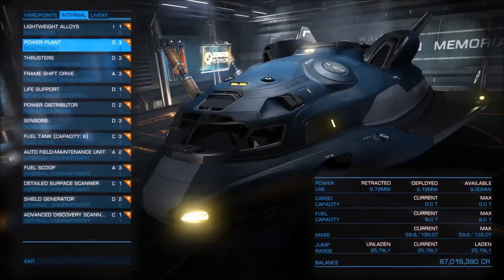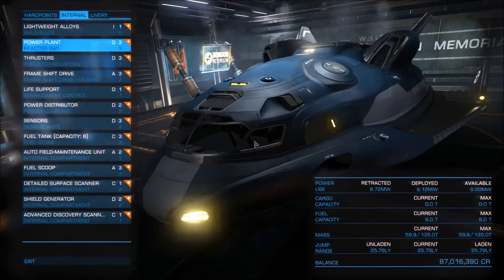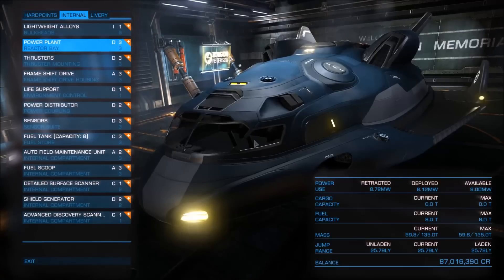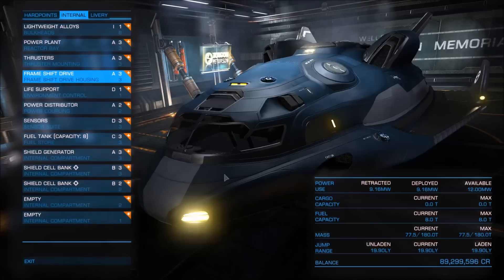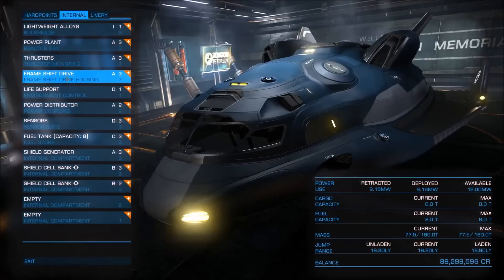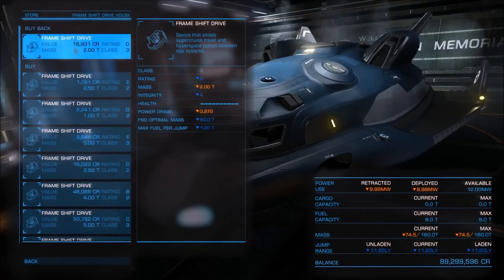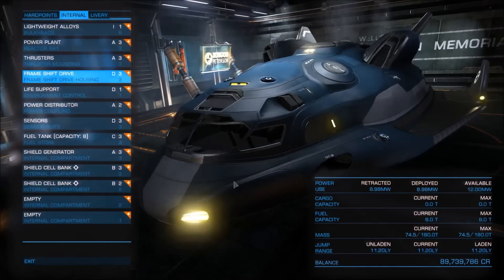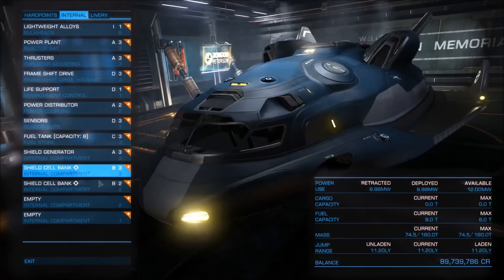What about fighting? The fact that the Adder comes with some really nice hardpoints and one of the best maneuverabilities in the game makes it look quite promising. Let's adjust our setup to make it more suitable for combat roles. For the combat loadout I have placed the best options for thrusters and power distributor, which is very important because we want to achieve the best possible speed. We can also downgrade our frame shift drive from the A3 to its lightest version, the D3, which slightly decreases our mass and has a positive impact on top speed.